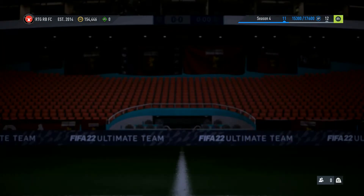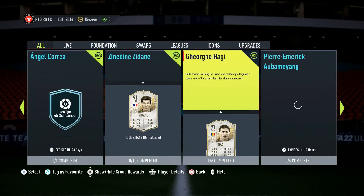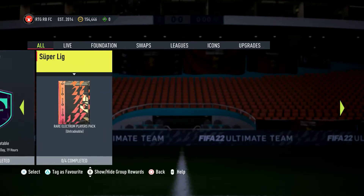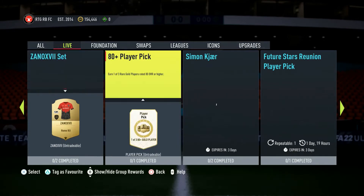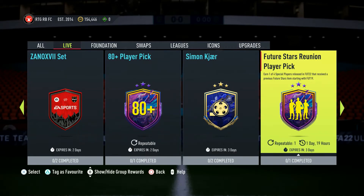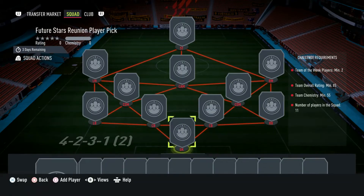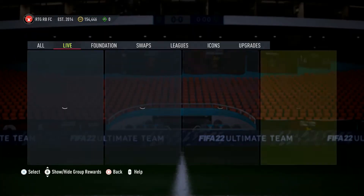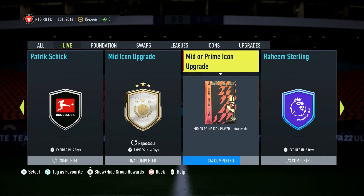What's up guys, it's your boy Harby Gaming back with another video. Today we have a whole bunch of new content added to the game. We got a Mid or Prime Icon Pack and we got a Future Stars Reunion Pack. So basically you earn one of four special players released in FIFA 22 that received a previous Future Star item. This is a pretty cool idea for an SBC. We also got a Mid or Prime Icon Pack so in this video I'll be doing both of those.